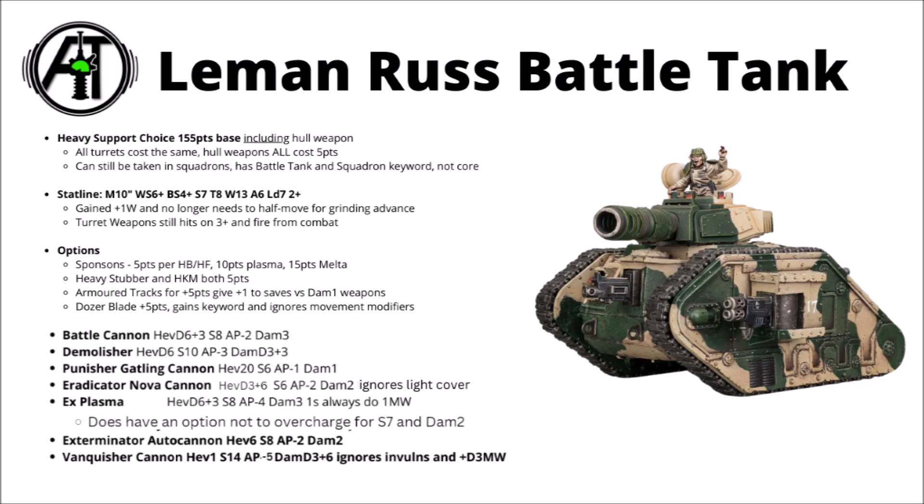The Punisher Gatling Cannon is 20 shots at Strength 6, AP minus 1, and Damage 1. With a pip of AP and an extra pip of Strength, they should hit a bit harder, though maybe a little unfortunate against Armour of Contempt damage. The Eradicator Nova Cannon is D3 plus 6 shots, Strength 6, AP minus 2, Damage 2, and ignores light cover.